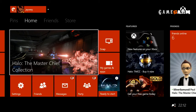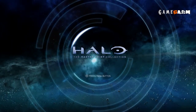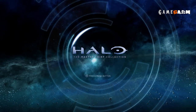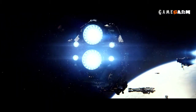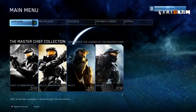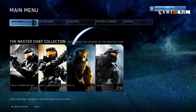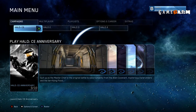Here we are back again with Halo. The Master Chief Collection is out on Xbox One and it is a collection of every game you've played before, but minus Halo Reach and ODST. As it boots up you get a nice menu system that contains literally everything for the whole franchise at the touch of a button. It's laid out very well and it's easy to find everything. Maybe Microsoft should ask 343 Industries to help them with the dashboard.